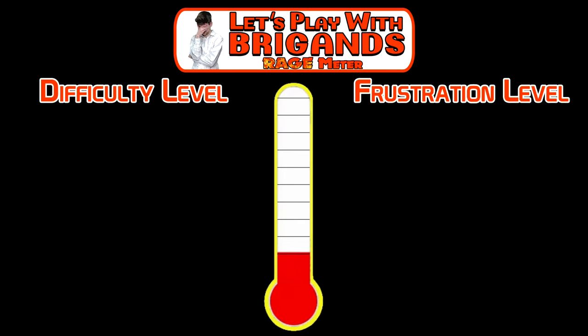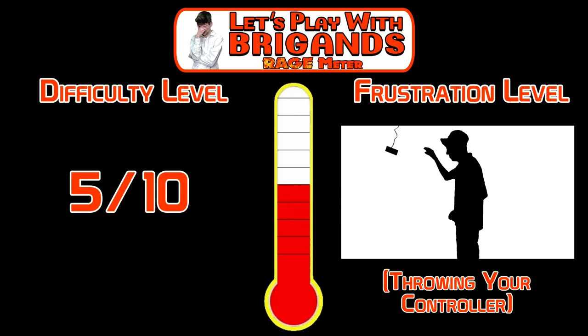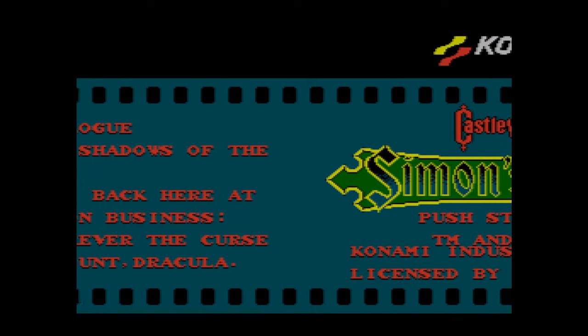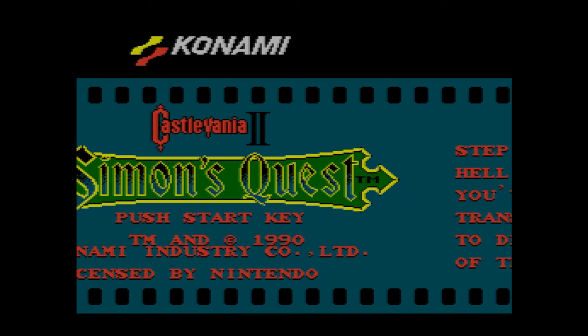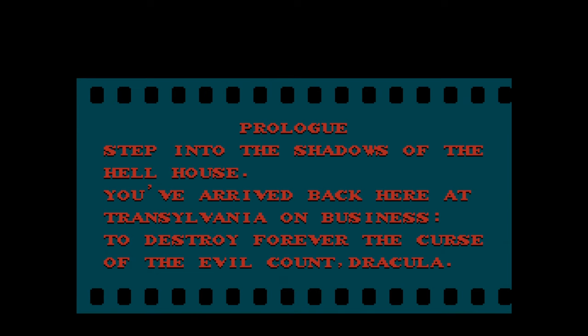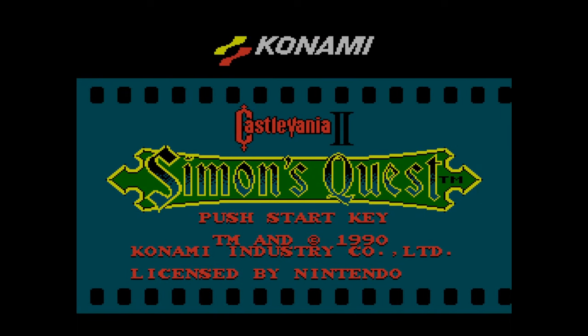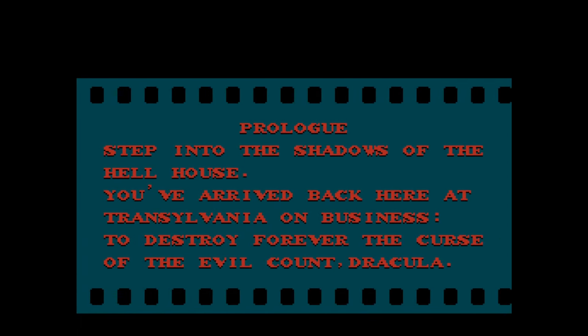I'm going to shock you when I say I'm giving Castlevania 2 Simon's Quest a 5 out of 10 on the difficulty scale, which equates on the frustration level to throwing your controller across the room. Maybe if you fall into a pit here or there, but honestly most of the difficulty is derived from not knowing where you're going and being told conflicting information from the completely useless NPCs. We're here to unravel the mysteries, debunk the difficulty, and help you defeat this game in a rather tidy hour or so.